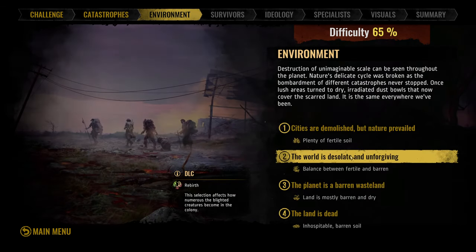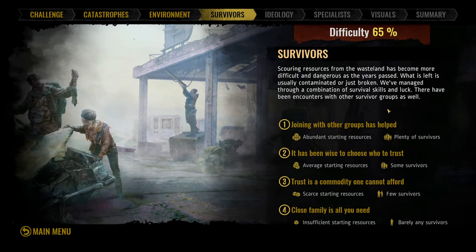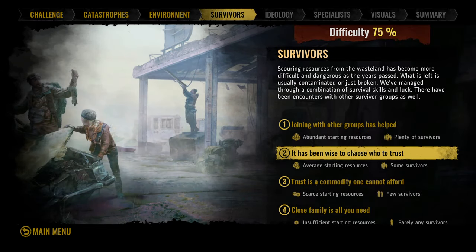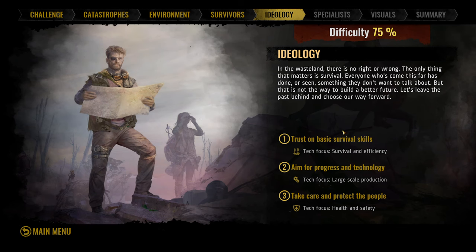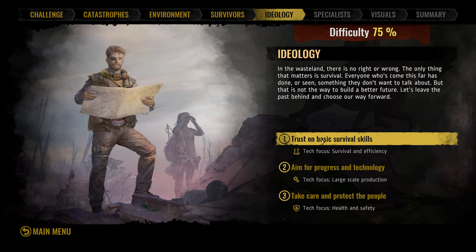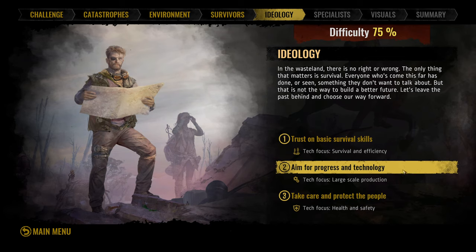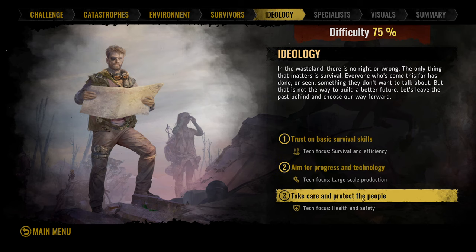Catastrophes - common catastrophes we'll go for, balance between Fertile and Barren, and we're basically aiming for 100% difficulty. We'll start with some survivors here, Difficult 75. Aim for progress and technology, trust on basic survival skills. During this playthrough, if you do have tips, please add them down in the comments because I am more than happy to accept them. I am pretty good at builder games and games of similar survival.